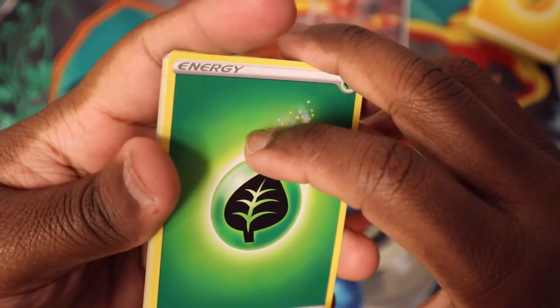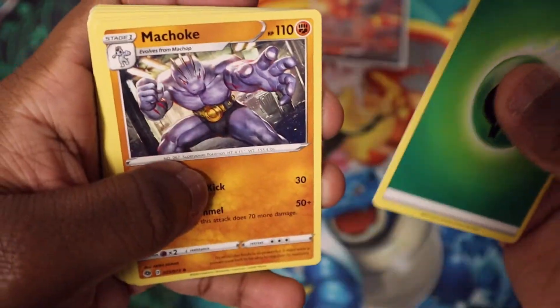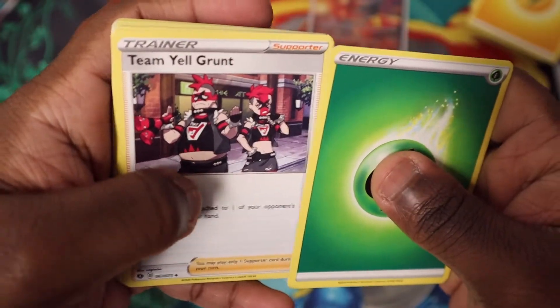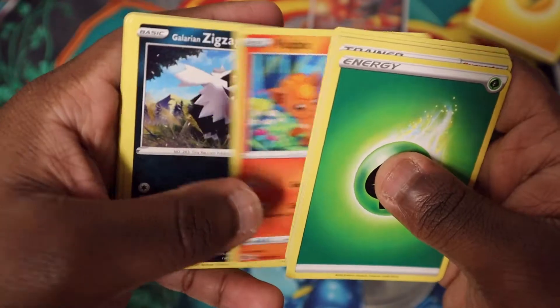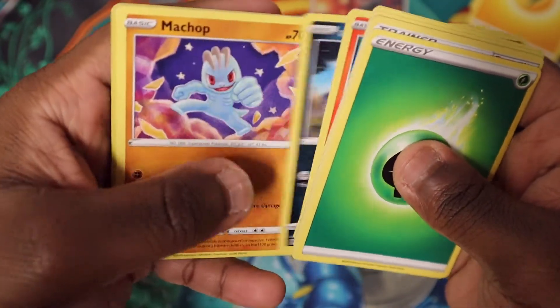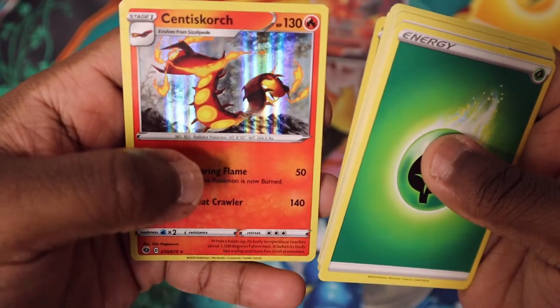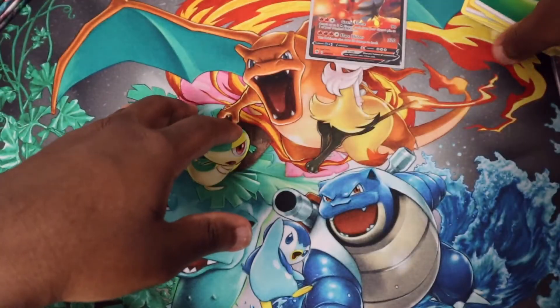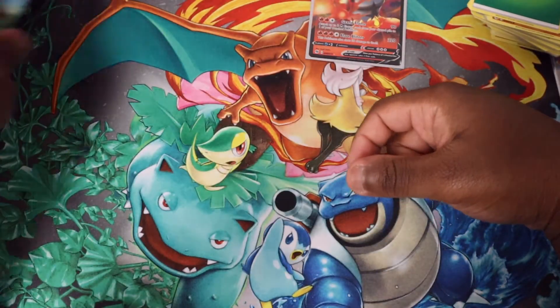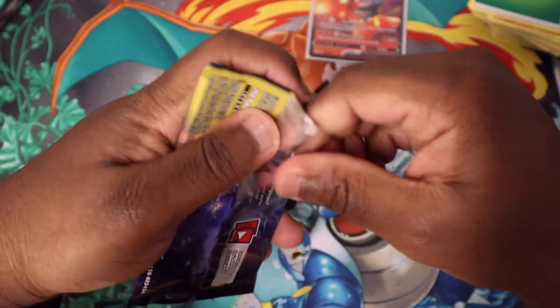Sorry if you hear something in the background — I think my dog might be having a bad dream or snoring. Pack five: energy, Machoke, Team Yell Grunt, Liepard, Rockruff, Vulpix, Galarian Zigzagoon, Machop, reverse holo Galarian Zigzagoon, and a Cinderace holo rare. I think you're actually guaranteed a holo rare in this set — I keep pulling holo rares every pack. Either that or it's a very oddly packaged Elite Trainer Box. Pretty sure you're guaranteed a holo rare.